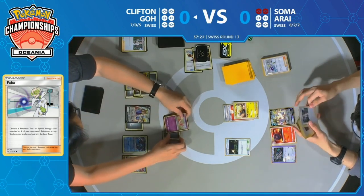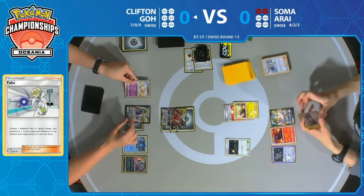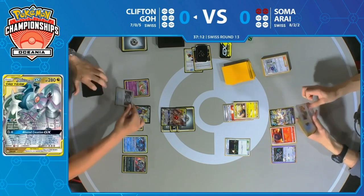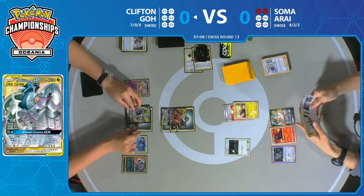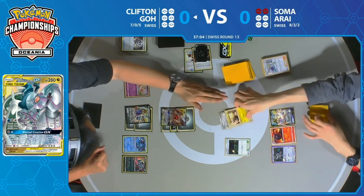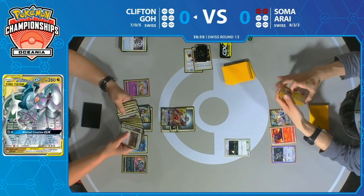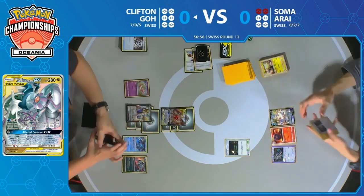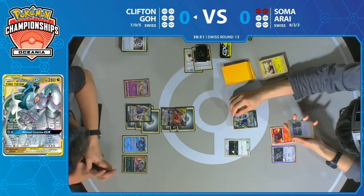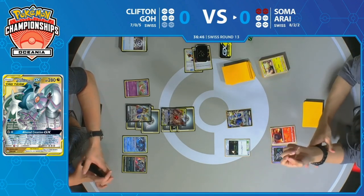There is a combination of six total switch effects between the Escape Board and Switch in Clifton's deck. So if you don't get the double heads you still have very good odds of being able to attack. Double heads — there they are! Meep goes down after we see three energy on Clifton's Arceus Dialga Palkia. That's a big knockout as the first two prizes of the game go to Clifton.